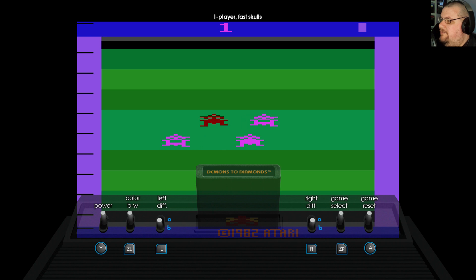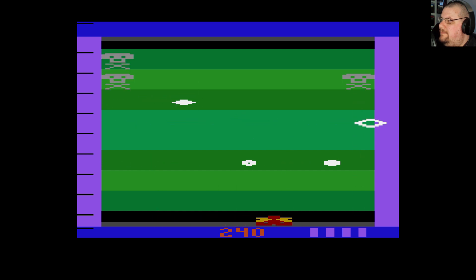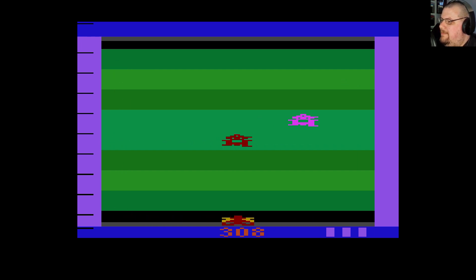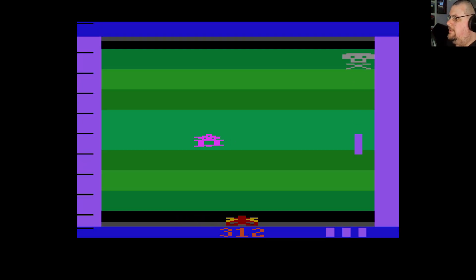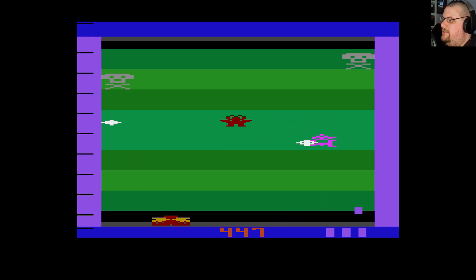Alright, one player fast skulls — off we go. Here's our laser base down here. We are red, so we need to shoot the red things, try and nab those diamonds, and try not to shoot the pink things. Watch out for those skulls as well. The paddle controls in this game respond incredibly quickly to threats and potential targets, but it's not always enough to save you.